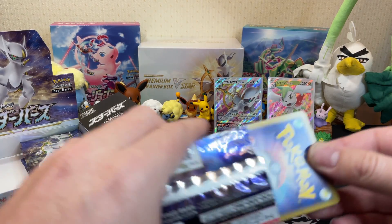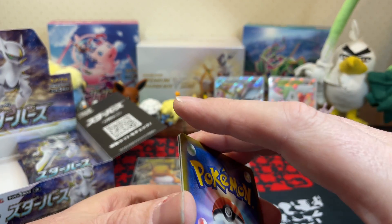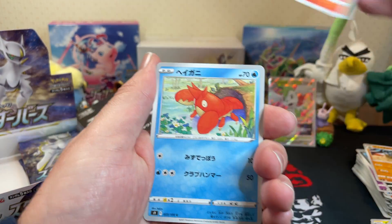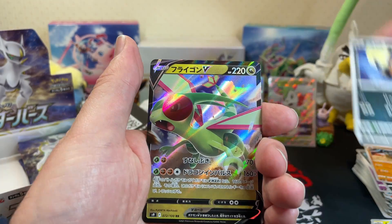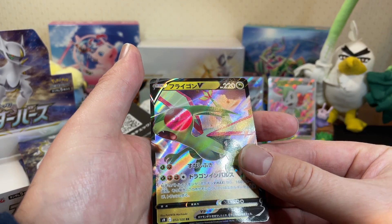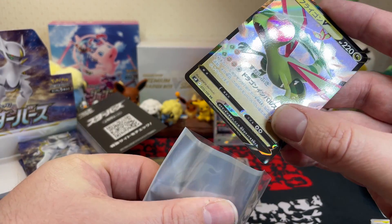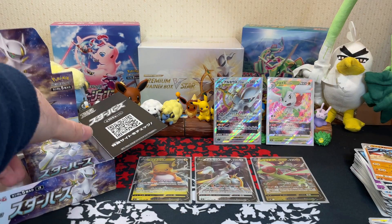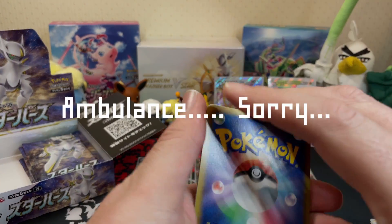I think we've had almost all the pulls we're going to see out of this box - two Vs and two V-Stars, I think that's about all we're going to see. But there's always hope so stick with the channel. I see some shiny there - hey, it's a Flygon V! I forgot this card existed - Flygon V! Absolutely no print lines either. Recently the V-Max Climax cards and the 25th anniversary cards had a lot of print lines. They also did a big reprint recently of Shiny Star V that had so many print lines through them.